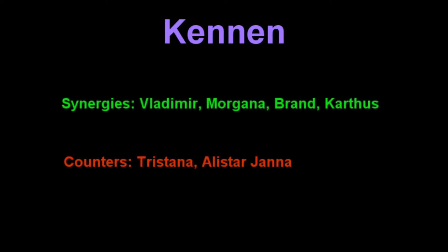Your synergies are going to be Vladimir, Morgana, Brand, and Karthus — people that can poke and have AoE CC and damage. Your counters are going to be Tristana, Alistar, and Janna — people who can knock you away from their team.